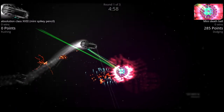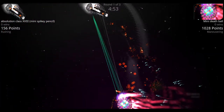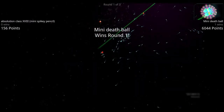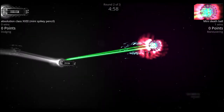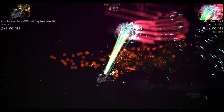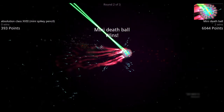With the maneuverability of the Spiky Pencil it will be interesting to see both ships moving around. The Mini Death Ball takes out the Spiky Pencil in the first round. In round two, the Spiky Pencil tries to line up its main cannons on the Mini Death Ball, but the Mini Death Ball shreds it before it can line up its shot — Mini Death Ball wins the round.